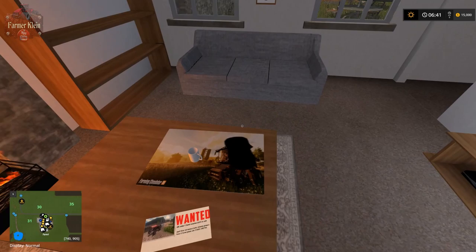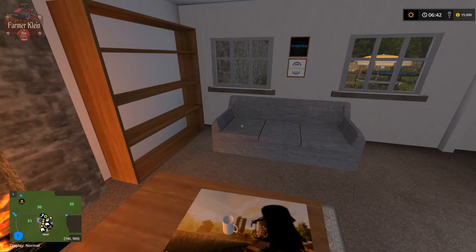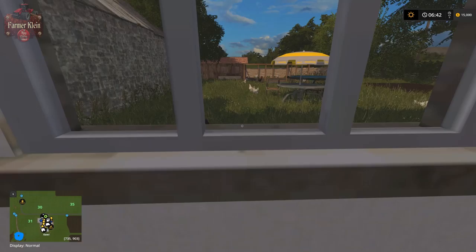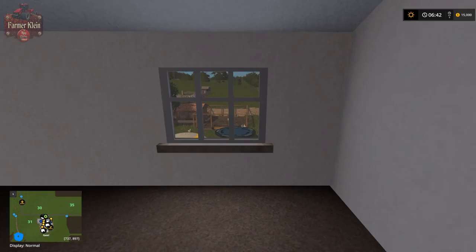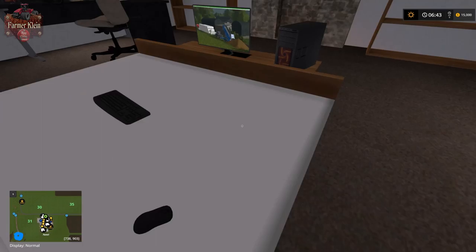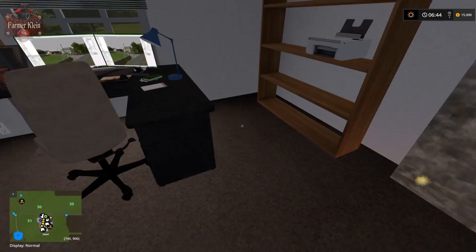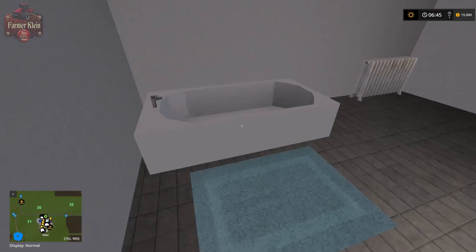Here we are at our starting position and we have access into the house — check out that fireplace. We've got a little tractor that's been stolen. Check this out — you can game in bed, and there's a cool dual monitor gaming setup with a Logitech wheel. Interesting — I don't see any pedals, but pretty cool.